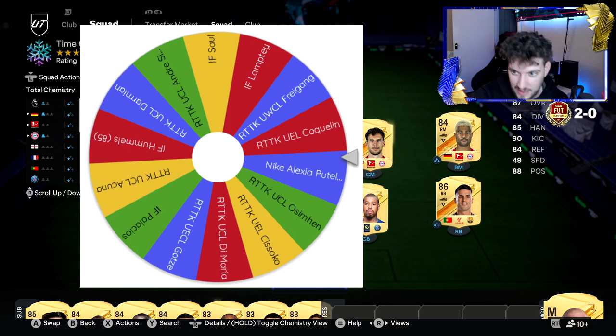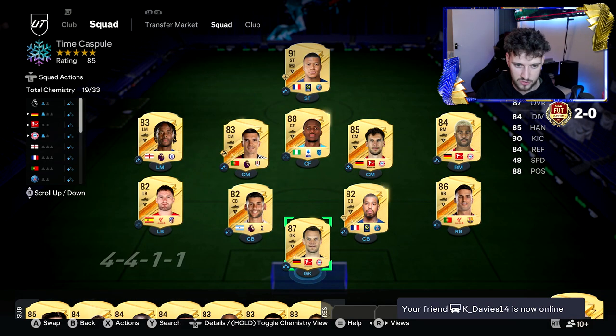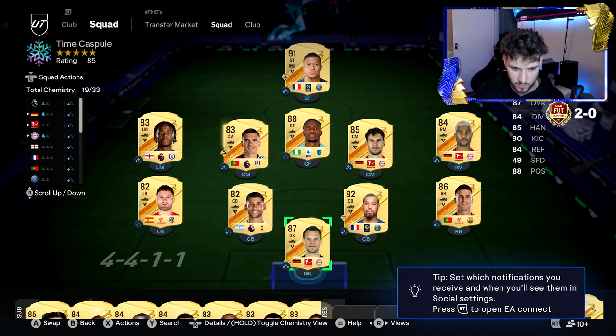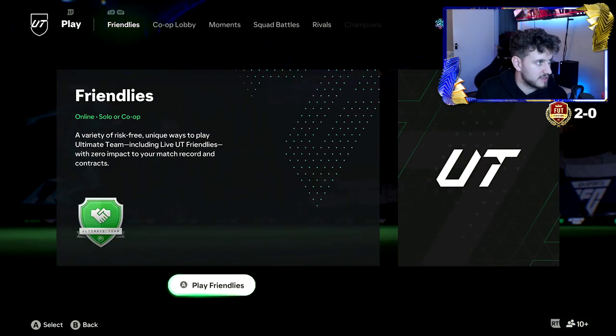The September wheel has every promo card that was released in September. We need to score a hat trick, keep a clean sheet, win the game, and cause a rage quit — and we get to spin the icon wheel. For every one of those, we get to spin an upgrade as well and get something from that month's spin wheel. When that month is done, we move on to the next month, and so on and so forth. Let's jump into the first game, chat.